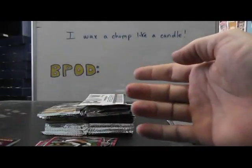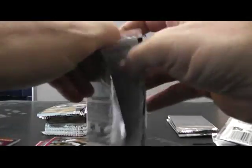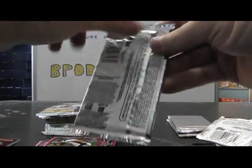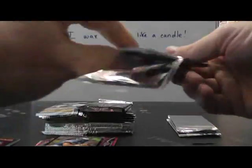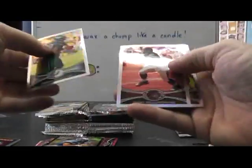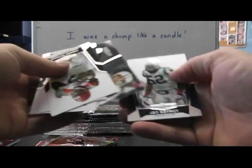Pink Derrick Wolf. Justin Blackmon. Doug Martin. Refractor Ahmad Bradshaw. Black refractor Riley Reiff. Jarius Wright rookie. Sepia Trent Richardson — that's a nice one. Rookie card Joe Adams. Insert, 4.99, Roger Staubach.